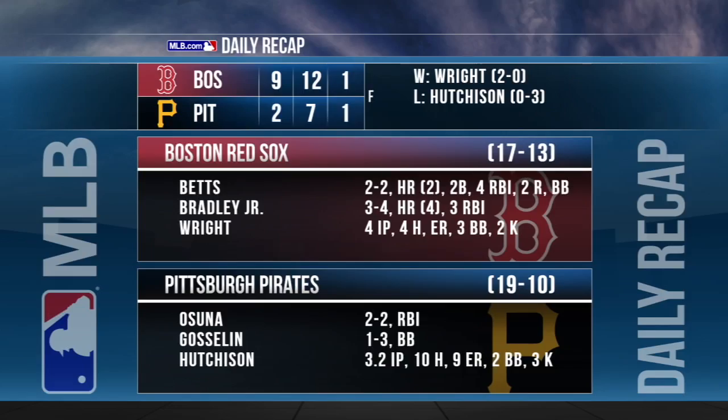Mookie Betts goes 2-for-2 with four RBIs. He's batting .340 in Grapefruit League action. Stephen Wright gets the win for the Red Sox, going four innings and allowing one run. His spring ERA is 0.68.